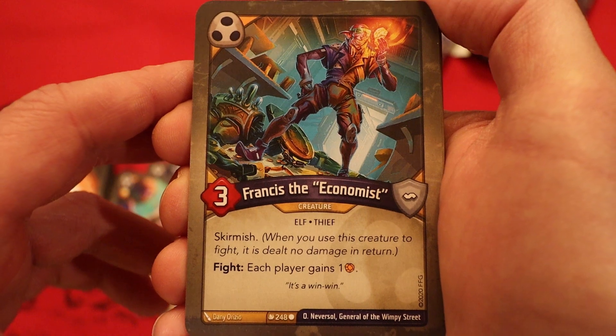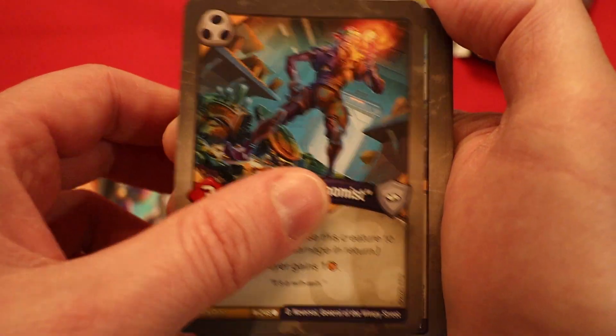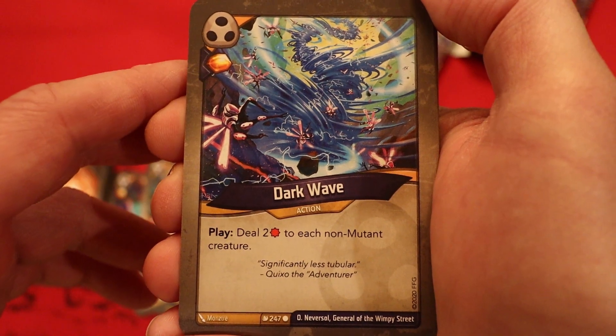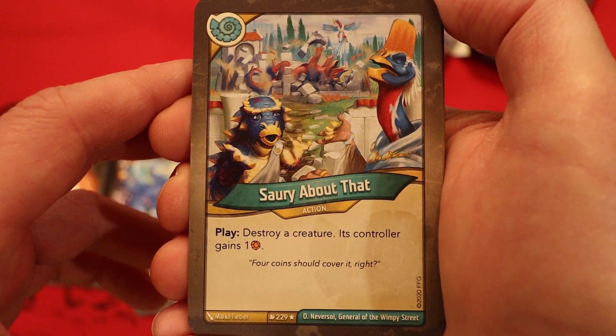Francis the Economist, three power, skirmish. Fight: each player gains an amber. Another Francis the Economist. Dark Wave: amber at every play, deal two damage to each non-mutant creature. And that ends the Shadows.